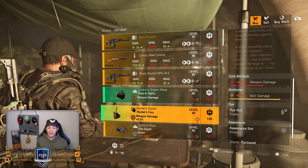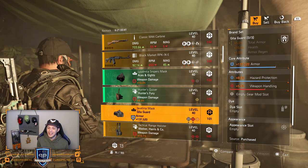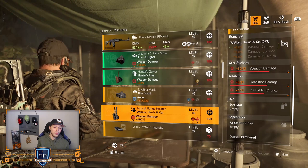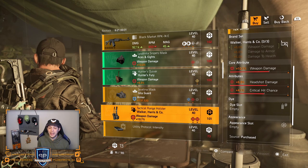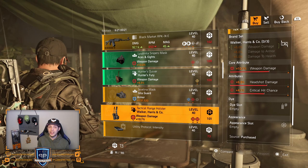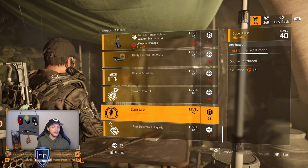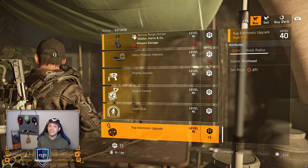Hunter's Fury — just leave it here: 9.3% weapon damage, 8.8% skill damage, no thank you. Mask from Gila Guard — hazard protection and weapon handling on there; you want that weapon handling away, and you'd love to see the armor a little bit higher. Over to the Walker and Harris — could be nice, but again too low in rolls to buy in my opinion: 10.7% weapon and only 4.1% critical hit chance. You don't want that headshot damage on there, or if you do, you'd love to see it higher. Mods — just leave them here. Farm in the open world, the summit, or buy them at open world vendors.